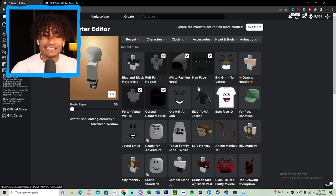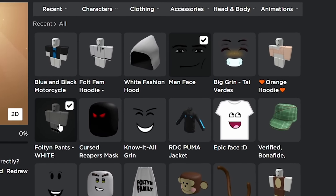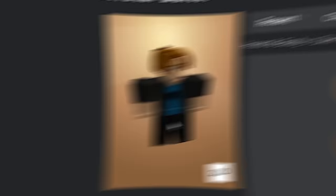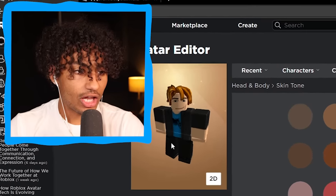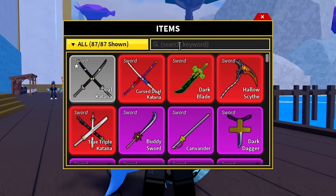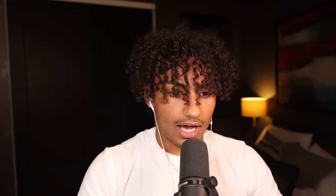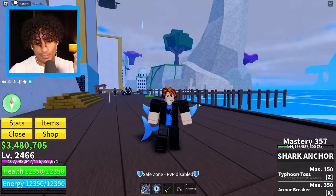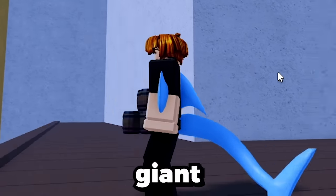Step one is basically the easiest — all I have to do is take off the beautiful Fulton Femi merch. If you don't have it, go to my Roblox group in the description. We look hideous — we look too much of a noob. We need to unequip the jaw, unequip the shark anchor which is the best sword in the game, and take a lot of stuff off.